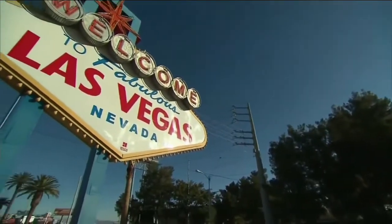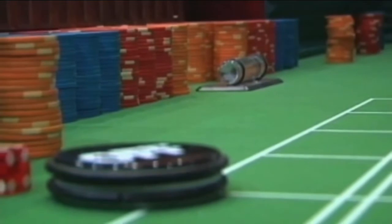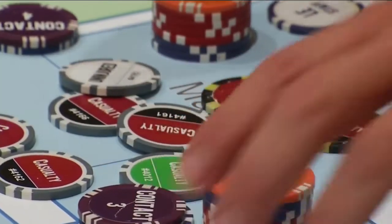In Vegas, everyone takes a gamble. A bad roll of the dice here means you'll lose money. Now that concept of learning how to win when the odds are random and maybe against you is being used in law enforcement training to save lives.